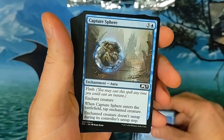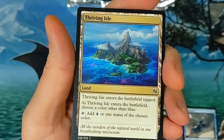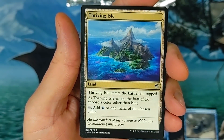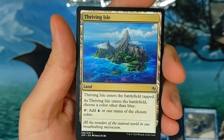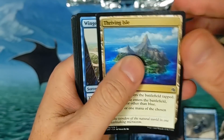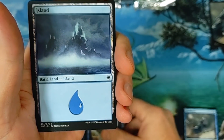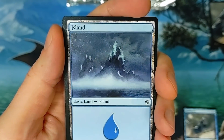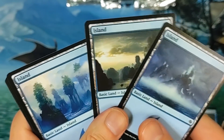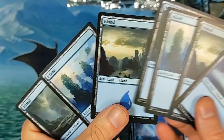We got quite a few uncommons. Thriving Isle — people like that, these are like 60 cents a piece. This one's like 60-70 cents. And then we got Winged Words for a common card, and an Island. Now some of these lands here are worth much more than others.